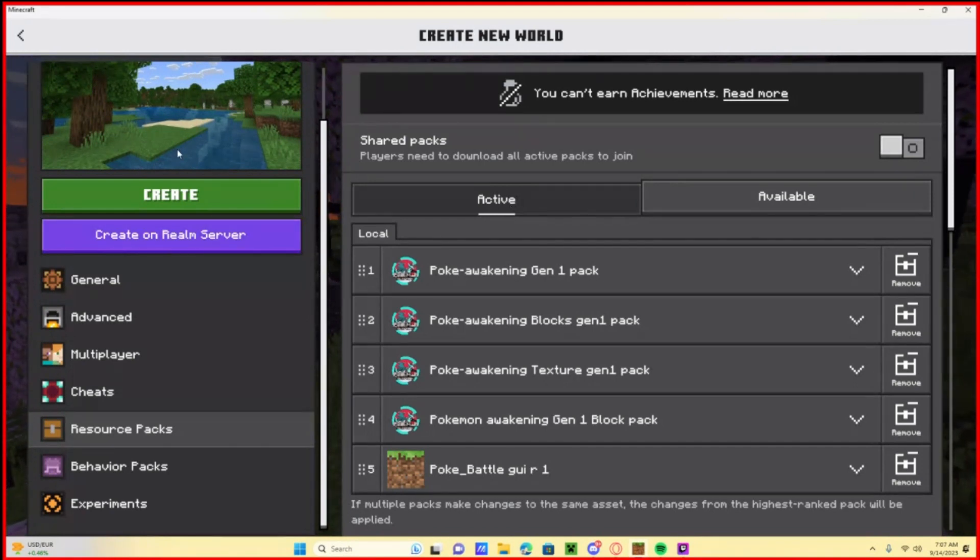Now hit Create. If you want it on a realm, hit Create on a Realm — otherwise just hit Create. My recommendation is to always create the world first, never go directly to creating on a realm. Create your world first, then go to your realm, go down to Worlds, and hit Import World. You don't want to do it in reverse because it's just not going to function correctly.